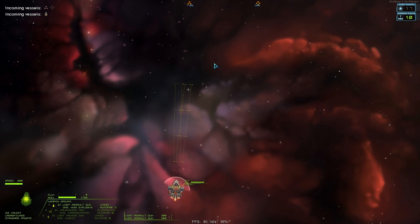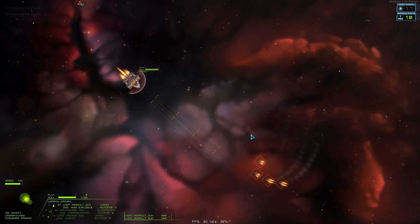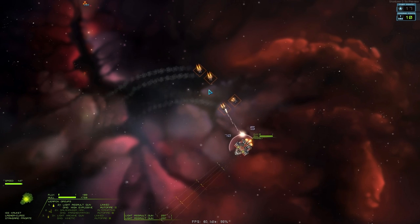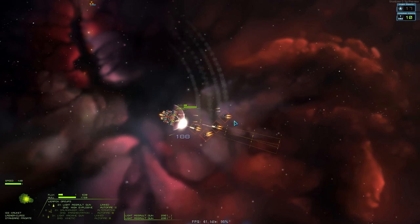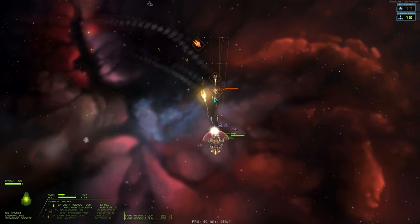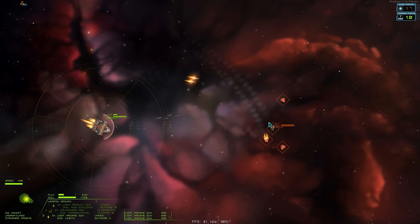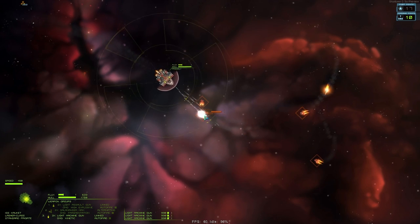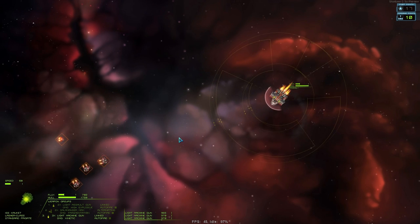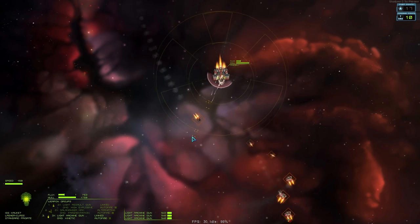Let's raise shields and engage. We don't have an omnidirectional shield on this, but it's fairly durable against weapons of this type. I want to maneuver to a position where they can't damage me — swing the ship around and start opening fire. I'm taking some damage on the shields, and you can see my flux is starting to rise, which means my shields are at risk of overloading, but it's not too much of a problem. Fire off a couple of frag missiles and open up with machine guns. I can shoot most incoming missiles down and eat the rest on the shields.